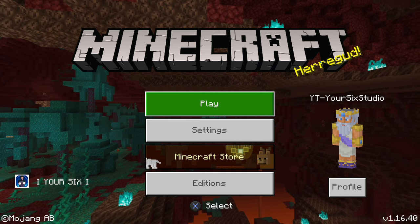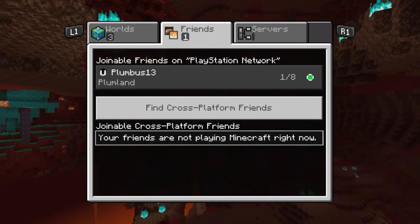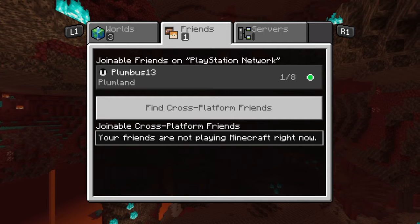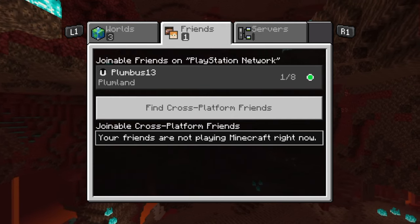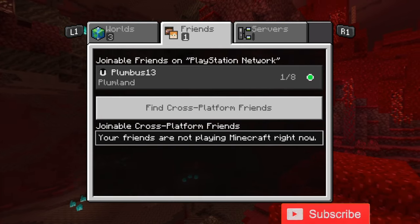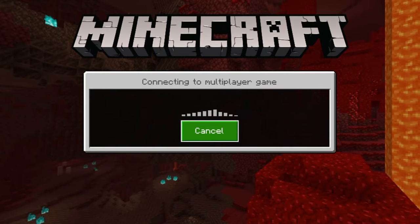I'm on the home screen of Minecraft. I'm going to select Play and then, since I have a friend online, I'm going to go over to the right and select Friends. Go down and try to connect to that friend's world — select my friend — and then it's going to try to connect and eventually say unable to connect.